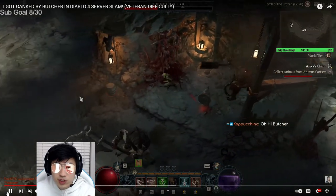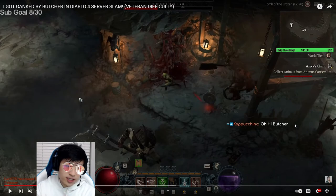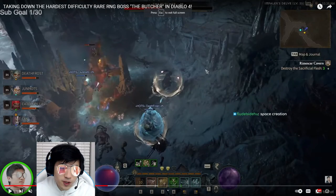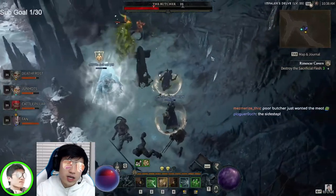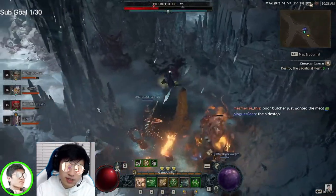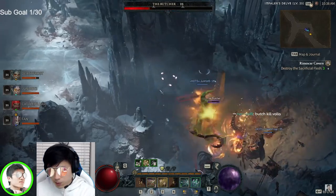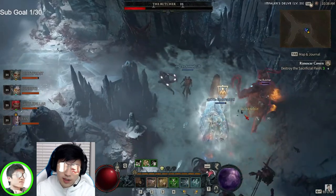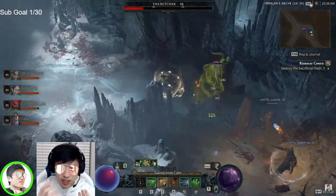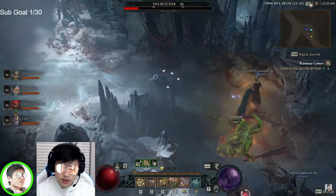Now we come to the ultimate Butcher clearing tactic. This tactic revolves around a pillar or anything in the center where you can run around it. I'm going to show you guys this clip first because I think this makes it easier to understand. This was a different clip of my party encountering Butcher. As soon as you find a pillar, you can just kite Butcher around the pillar. Not only does this stop him from charging or hooking because he's on your screen and you're not too far away, but his melee headbutt stun will also miss as long as you're moving.